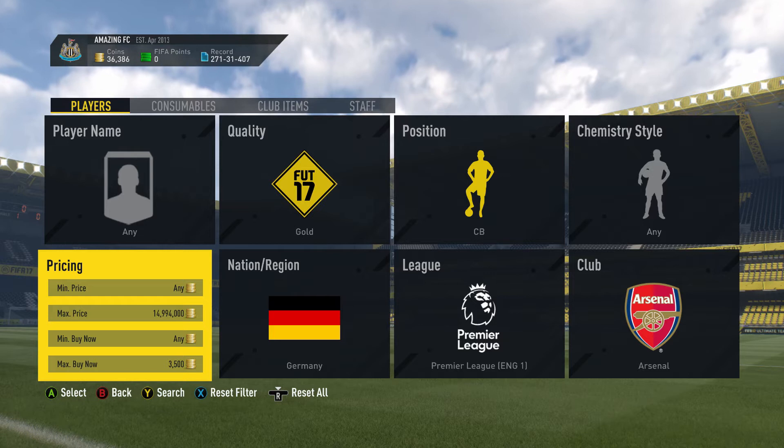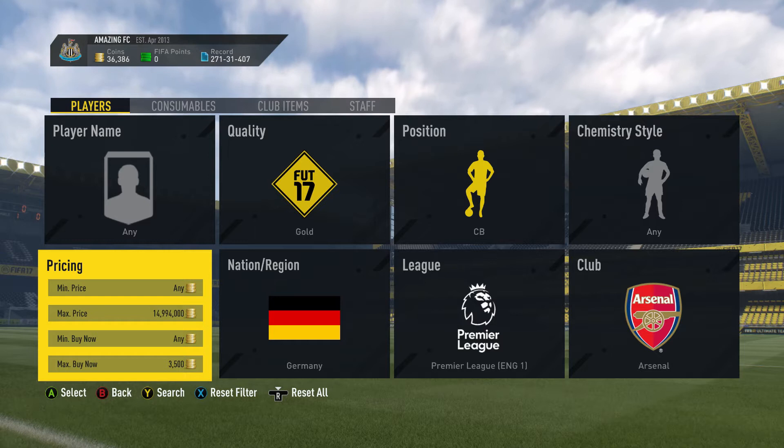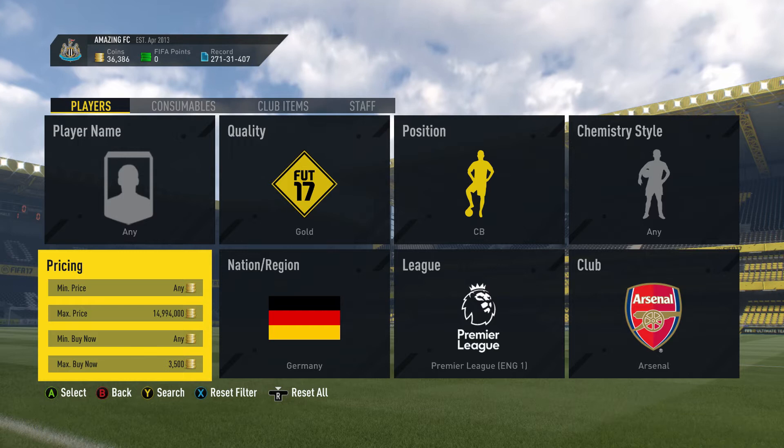You're going to be picking up so many deals because people are just offloading them — say they buy them and then don't actually need them for the SBC, so they try to sell them on really quick. People are going to be accidentally listing them for like 2k, not realizing these players have gone up by a few thousand, so you'll be picking up some absolutely great deals.